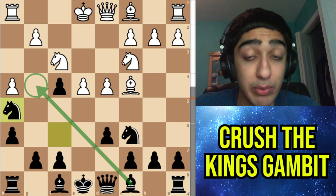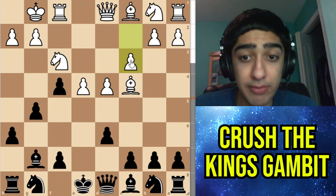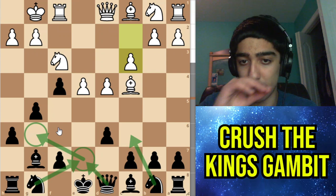Instead of that, they should probably go for d4 — but this transposes to a bad line, what is called Fischer's refutation, after g5, castles, Bishop g7, c3. Fischer wrote a very nice article about this and you can probably find it online. Basically this position is minus two — it's not that difficult to play for black. You're going to do Knight c6, Queen e7 or Knight e7, Knight g6, and slowly advance your pawns. You have a minus two advantage because you're even better on the kingside.